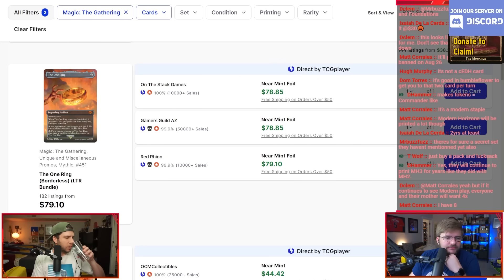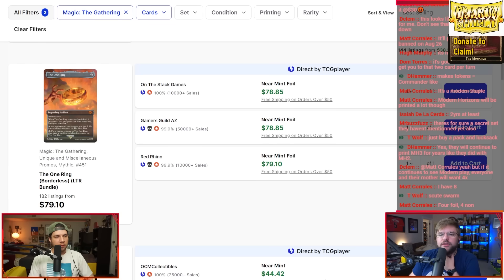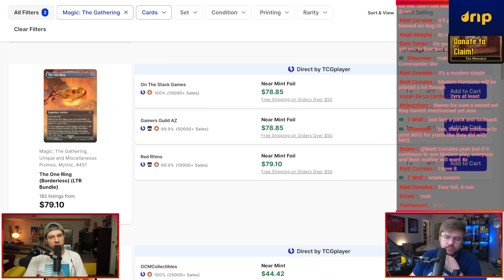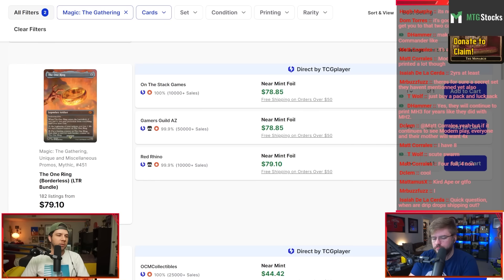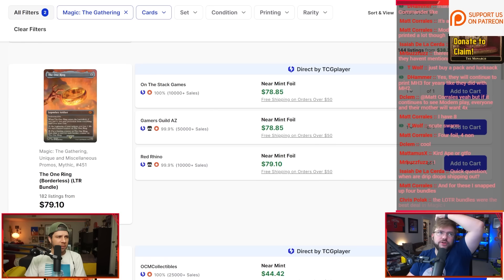We didn't even talk about Ragavan. Jake, did you get a copy of this one? I did — I've got my one copy. I traded for a copy of the basic One Ring and an Orcish Bowmasters — I picked up the most important cards that came out of that set. Then I recently traded the One Ring version plus about $150 worth of other stuff for the poster version, which I just got and I'm very stoked on.